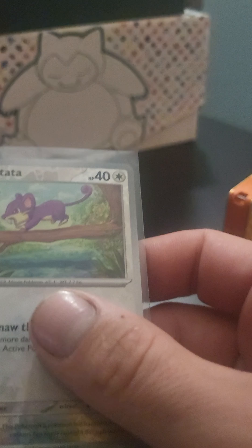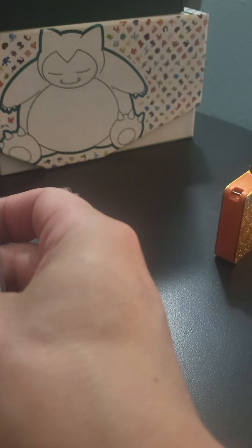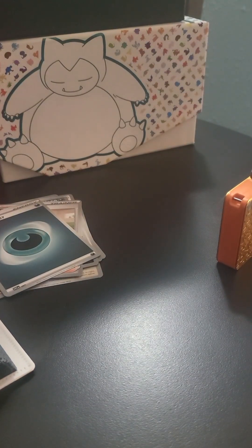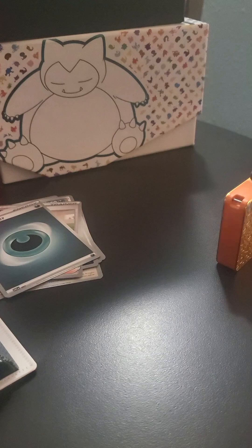And then we got Rattata and Bellsprout. Since I was already on the Bellsprout page, I thought I'd just stay there and add it. Still missing that Spearow Reverse. And I went on an adventure in Calgary and got Nidoran male — I just need the female reverse.